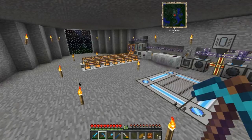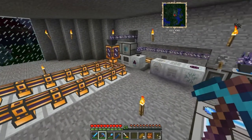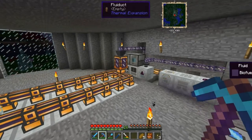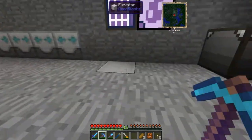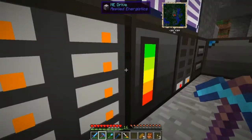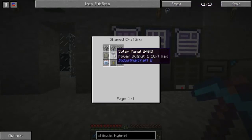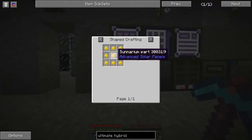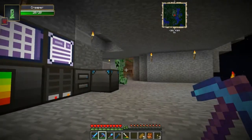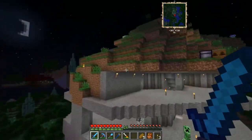Hello everybody, it's Aaron, welcome to another episode of Solitary Craft. It's been a few days since I actually recorded the last episode. We've run out of fuel and I've switched to biofuel. We're almost there - it's time to put down the molecular transformer and I think we're going to need about 19 pieces of the little sunnarium parts. We need one for this, and then each of these takes a full one, which is nine of those.